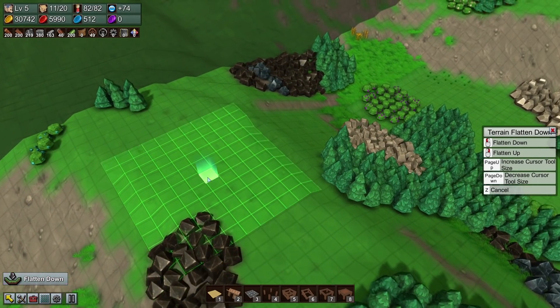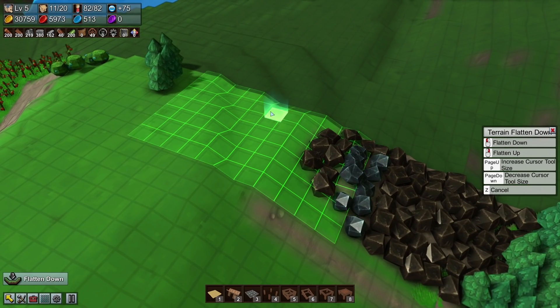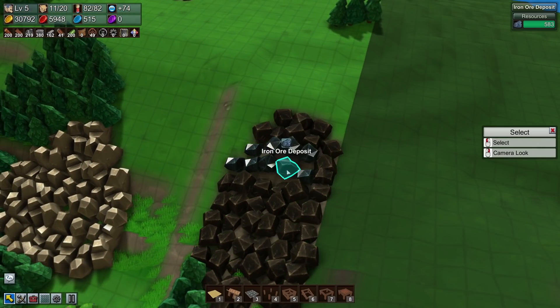We'll just smooth the top so we've got a bit of a better area to build from. Maybe just cut that a little bit more into an angle — there we go.